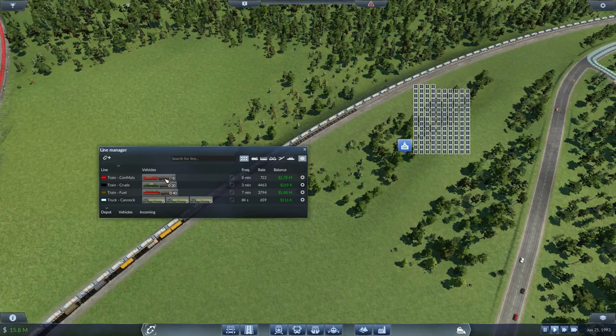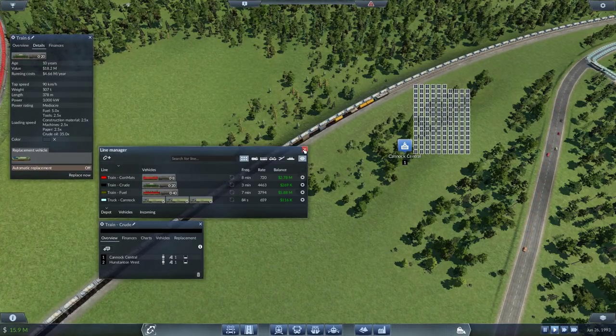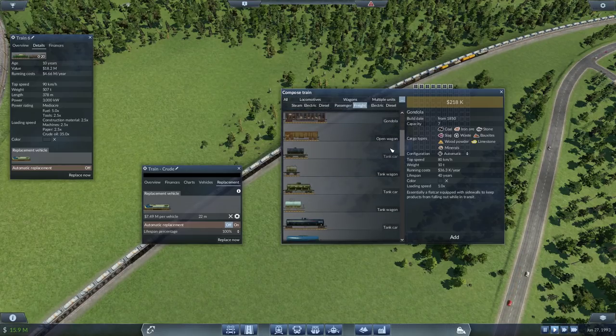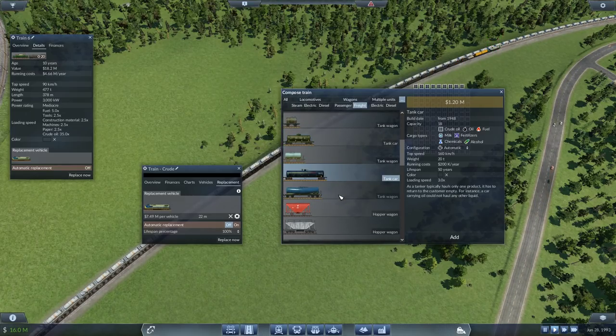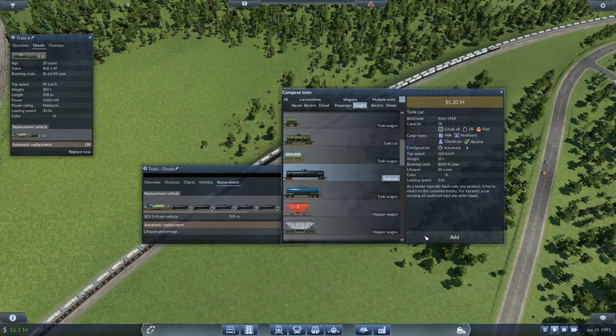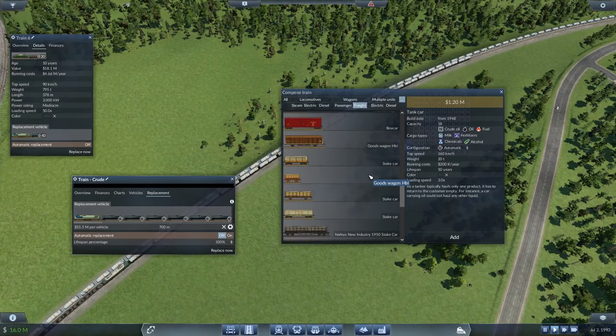The tank wagon competing options: one has better capacity so let's go with that, even though it's a bit longer. At minimum we need 20 in there — how about 40? That gives us 700 meters. Adding 4 universal stake cars would make it 719 meters — just fitting the platform. The total cost would be around 41 million, which is a bit much. Let's reduce to around 30 wagons.